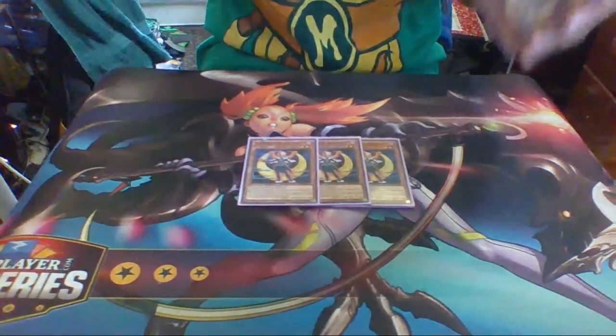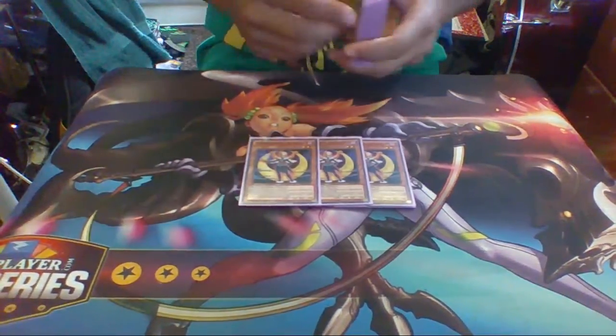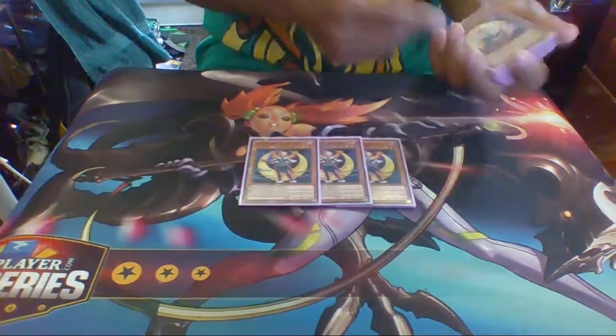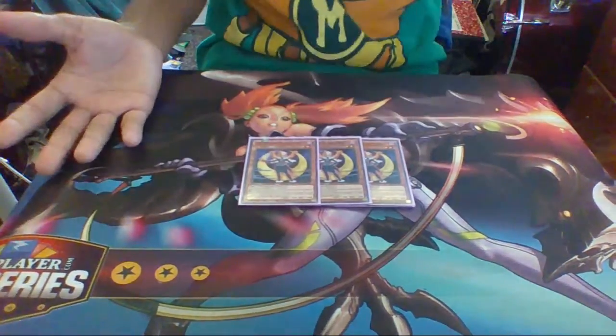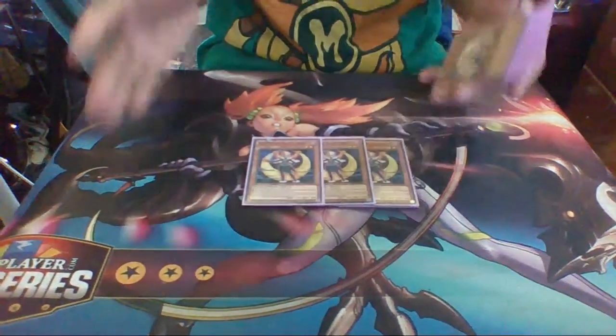The third effect of Black Sheep: if it is used as a fusion material and sent to the graveyard, you get to add a Lunalight monster from the graveyard to your hand. So that's an awesome play — it combos very well with Lunalight White Rabbit.